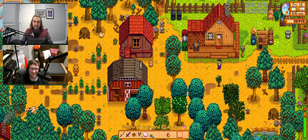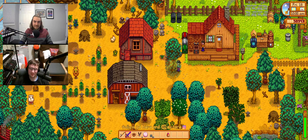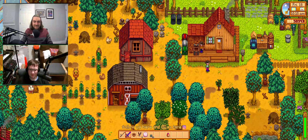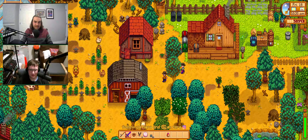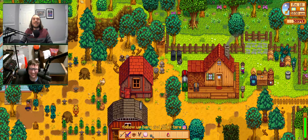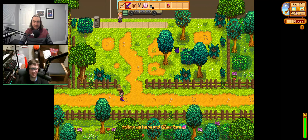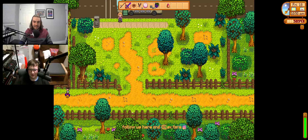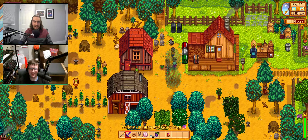Jared shares that his mom has become a big Stardew Valley fan and recently got Krobus to move in with her. He was curious what Krobus gives as a roommate gift, since all roommates provide items - Maru provides batteries, Abigail provides bombs. Krobus apparently provides strange buns and something luck-related. Berkeley suggests it might be spicy eel since that gives you luck.